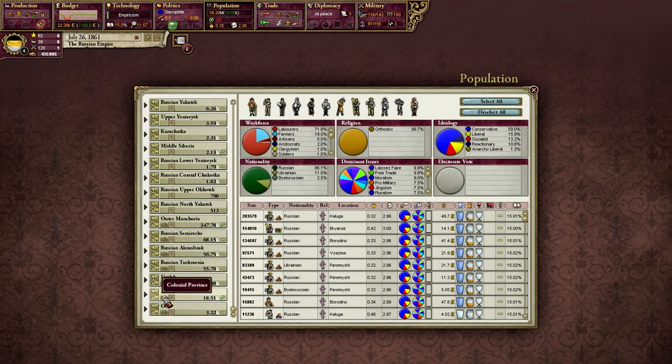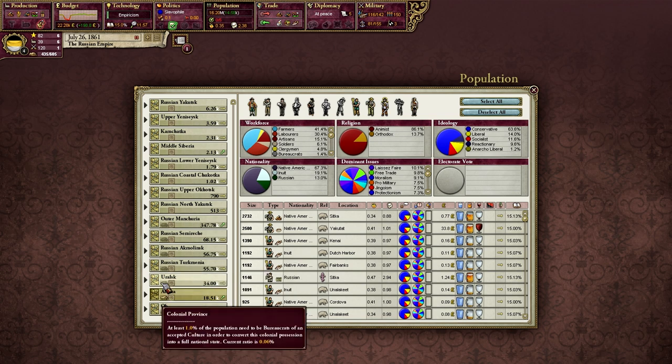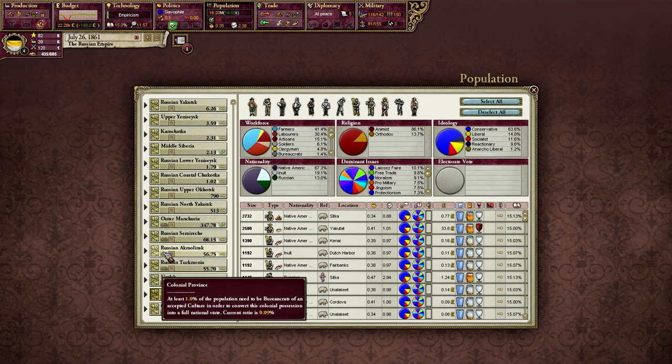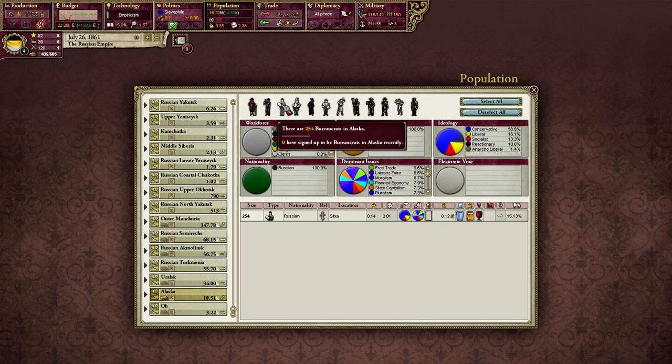If we click on the population tab and scroll to the bottom, we'll see all our different colonial states and ones that can be incorporated into states based on certain criteria. At this stage as Russia, we've only got 435 colonial points — we would need 2,400 to make Alaska a state. So maybe way late in the game once we've got tons of ports, ironclads, and colonial points, we might be able to do this. We have met the primary threshold for turning Alaska into a state — that's simply having bureaucrats of an accepted culture at 1%. Alaska's bureaucrats are at 1.4%, and all of them are Russian, so we've satisfied that condition. But we don't have the colonial power.